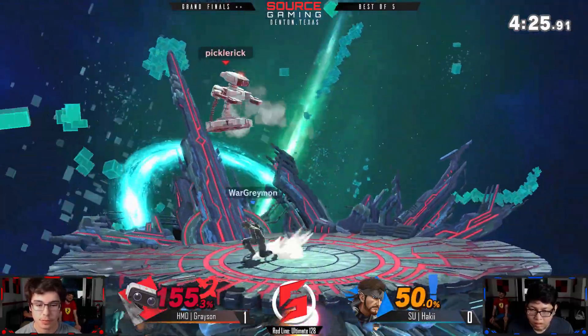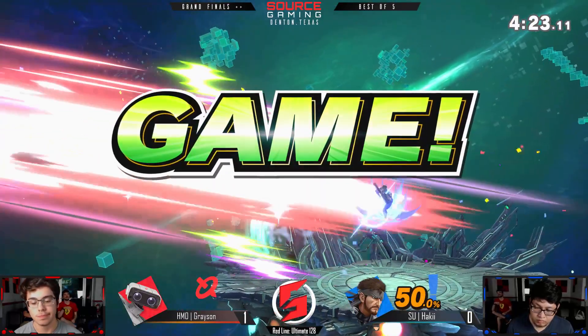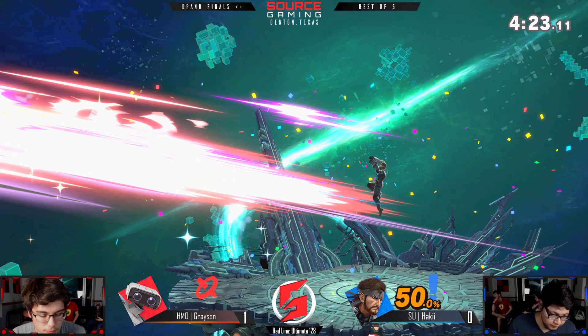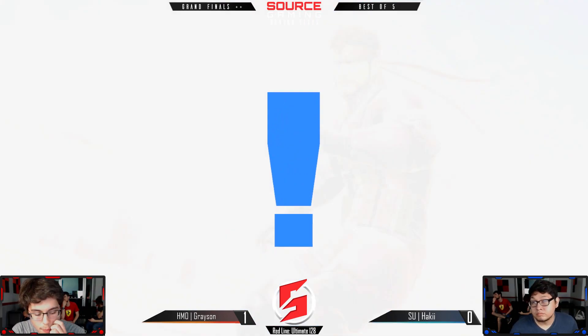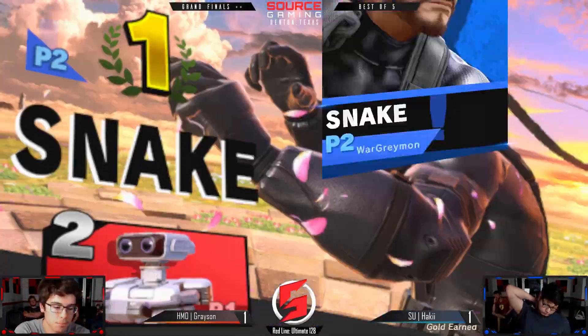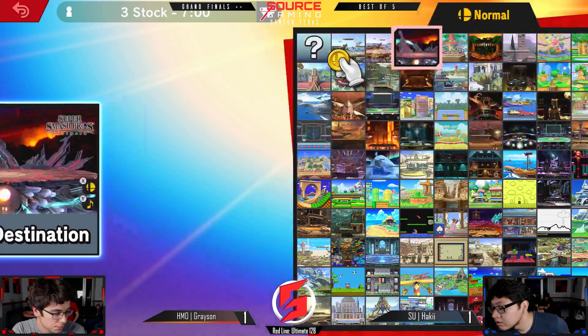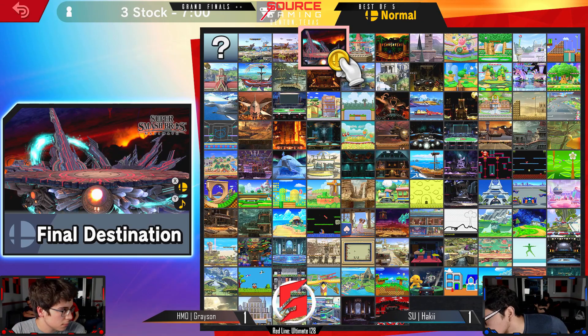I don't know if he can pull a grenade when the gyro's out because it goes into his hand — that's an interesting interaction. Either way, Haki's gonna take game two of the reset pretty convincingly with that character switch. He's feeling himself a little bit — let's see if Grayson can get a download.